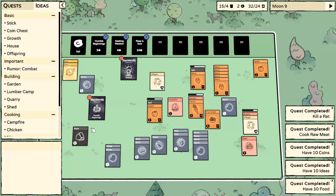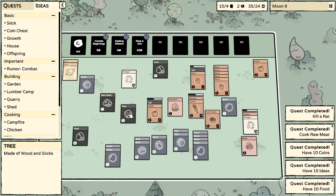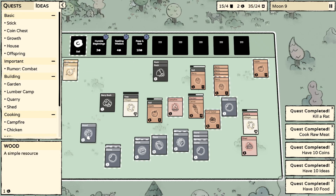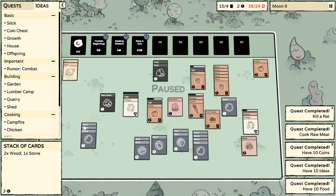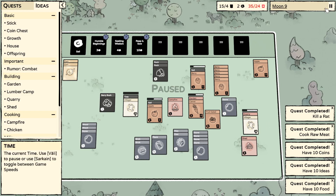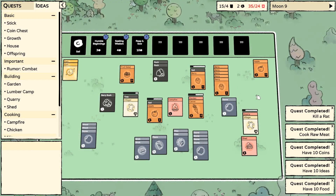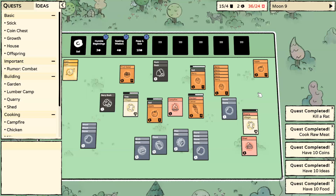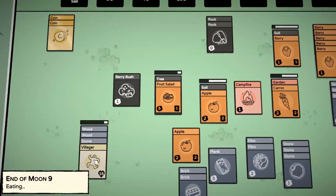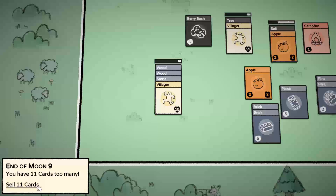I guess we'll let you finish this first. We've got so much berry, we've got fruit salad. Rock on that. Villagers - they ate somewhat sensible food. Sell 11 cards - what? One, two. I can make two bricks, six - so three, four. Five cards too many - does it count these? One, two, three, four, five. I guess it doesn't count coins.